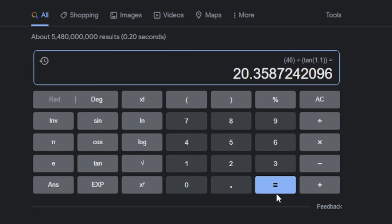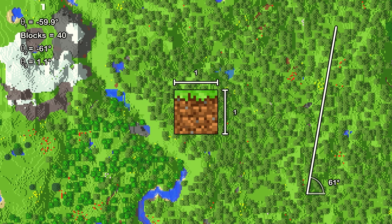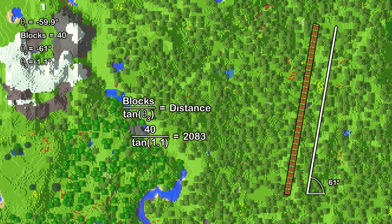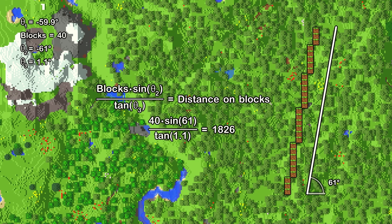Also, don't forget to switch the calculator to degrees. Alright, since we already know how many blocks there are between the first two positions and the third angle's value, we can use this equation to calculate the distance to the stronghold. But there's a problem: this value is expressed in block size, and each block is 1 meter by 1 meter. So to make things easier, we can use this combined equation instead of those last two.